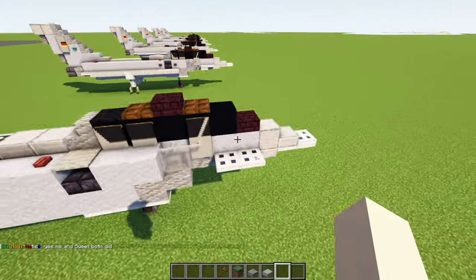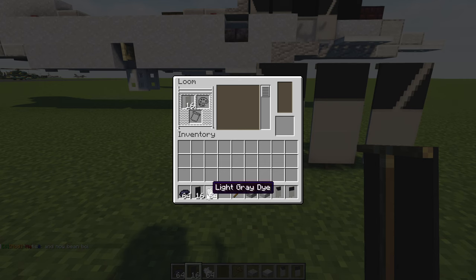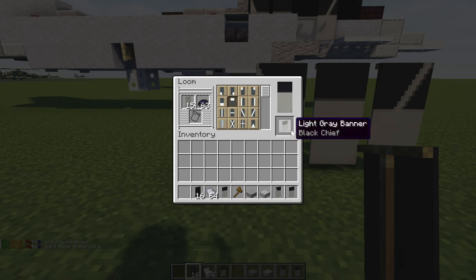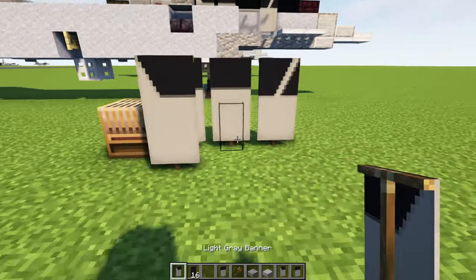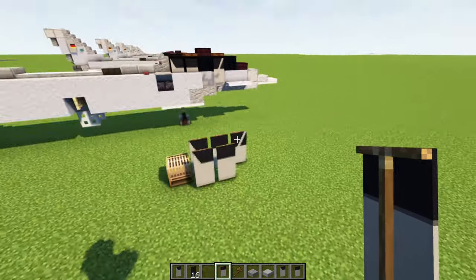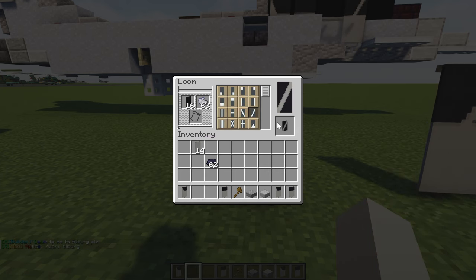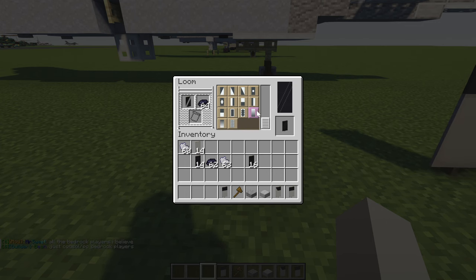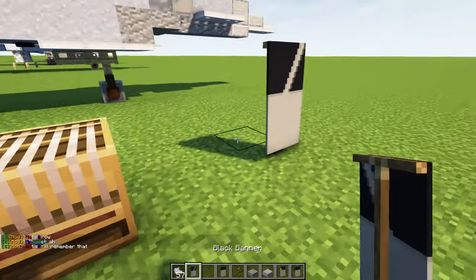For the next step we're going to add banners for the cockpit. The two banners in the back are a light gray banner with black dye on the top row — we'll make a triangle on one side and cut off that corner. For the front cockpit banner, that's going to be a black banner. We add light gray dye diagonally, then black dye to add a triangle, then light gray dye to make a horizontal line cross, and fill in the bottom half. That's pretty much how you make those banners.